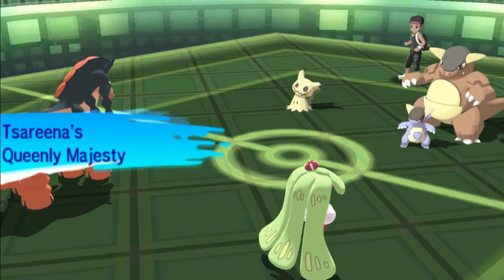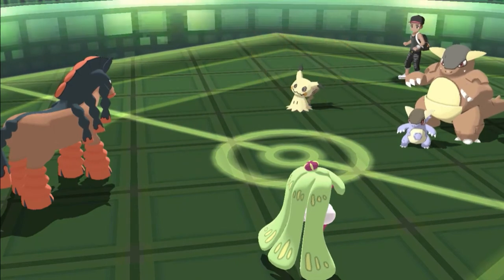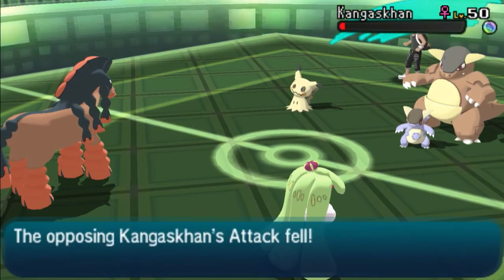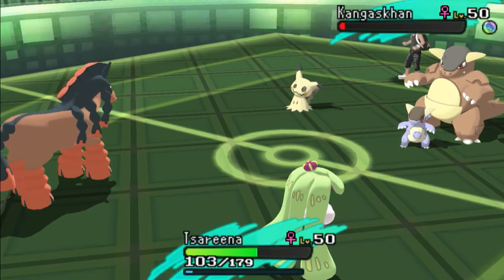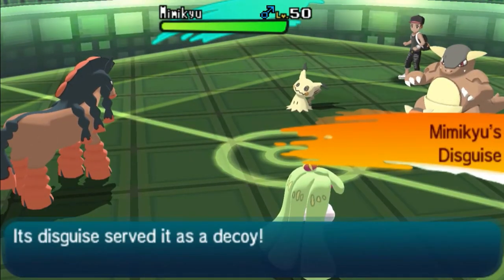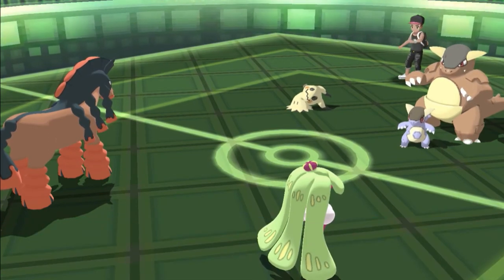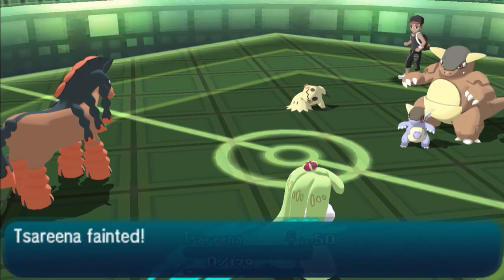In comes Mimikyu — I'm surprised how often I see this Pokemon, though it is a really cool design with a great backstory. It tries to go for Sucker Punch but Queenly Majesty cancels that out again. Mimikyu does a Swords Dance while I go for Kangaskhan hoping to knock it down. Mudsdale goes for Heavy Slam again. At plus two, Mimikyu goes for Leech Life — as bulky as Sarnia is, I don't think she could have taken that at full health from a plus two Mimikyu.